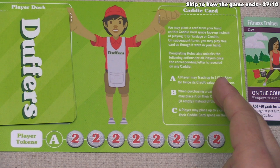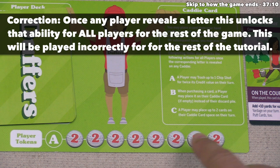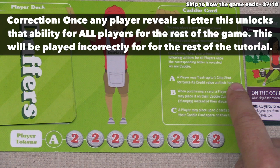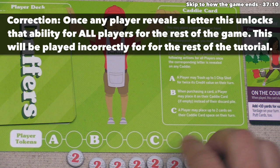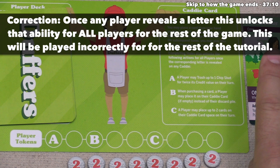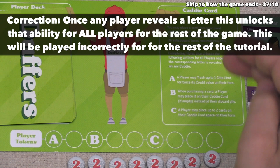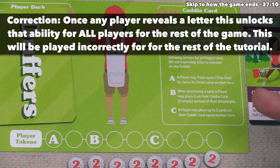There is an A showing on their player token track. In the caddy card area, it explains the rules for holding caddy cards and shows player token bonuses. Once players are showing an A on this track, they can, once per turn, trash a chip card from their hand to gain twice its credit value. There is also a B slot, unlocked once you complete three holes — that says when you purchase a card, a player may place it into their caddy card spot if it's empty instead of putting it into their discard pile, and a card on the caddy card spot effectively acts as if it was in your hand. And C becomes unlocked once you complete your sixth hole, allowing players to place up to two cards onto their caddy card space on their turn.